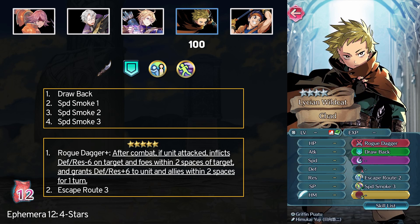Fourth is Chad, and he has Drawback and Speed Smoke at 4 stars. If you want speed debuffs then Chad is the unit you want to get, and an AOE minus 7 speed debuff can really turn a battle around. At 5 stars Chad has the Rogue Dagger, and once you refine it, after combat you inflict minus 6 defense and res in an AOE and you buff yourself and allies with plus 6 defense and res. Kind of a funky weapon, but with something like Attack Smoke you can create one annoying trap for the enemy. You can also get Escape Route 3, but that can be gotten from 4-star Cecilia instead.